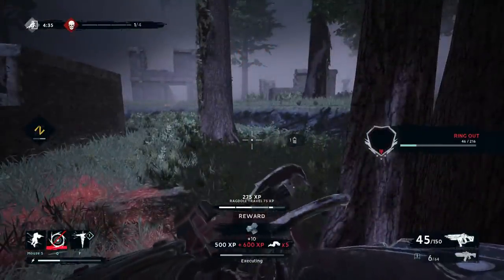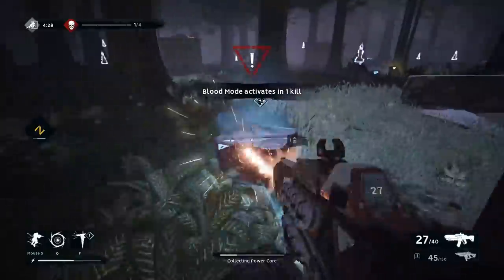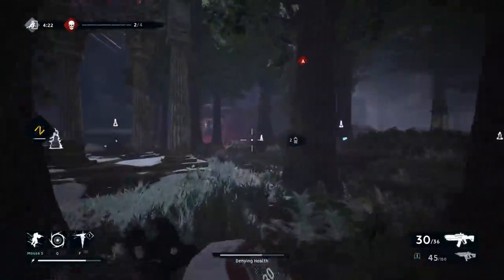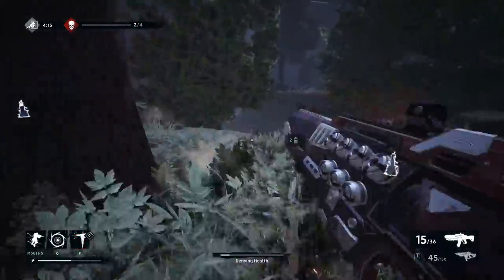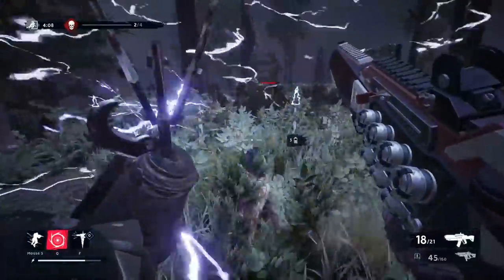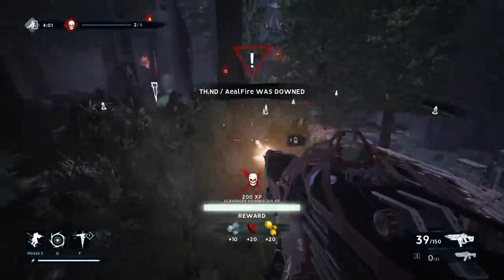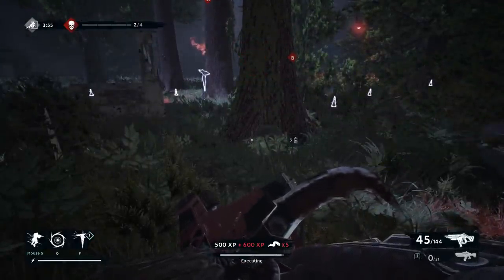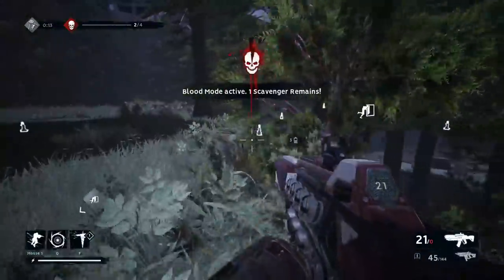In the endgame, if someone cloaks and runs away, whenever the drone pops it reveals them — they'll have the black outline. If you get a general direction, whether it's the left or right door, you can get there first and see them because they are revealed in blood mode. You'll be able to see the black outline each time the drone goes out. Cloak is still really strong, but it's not unbeatable — you just have to know what you can do as a hunter to counter it.